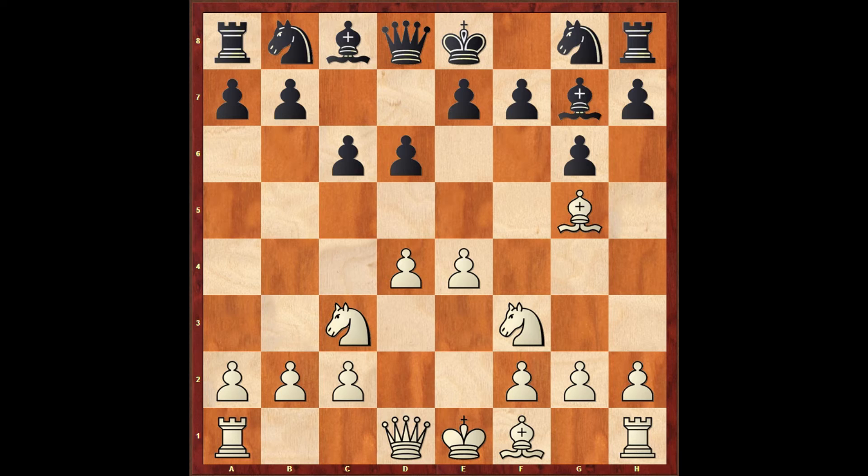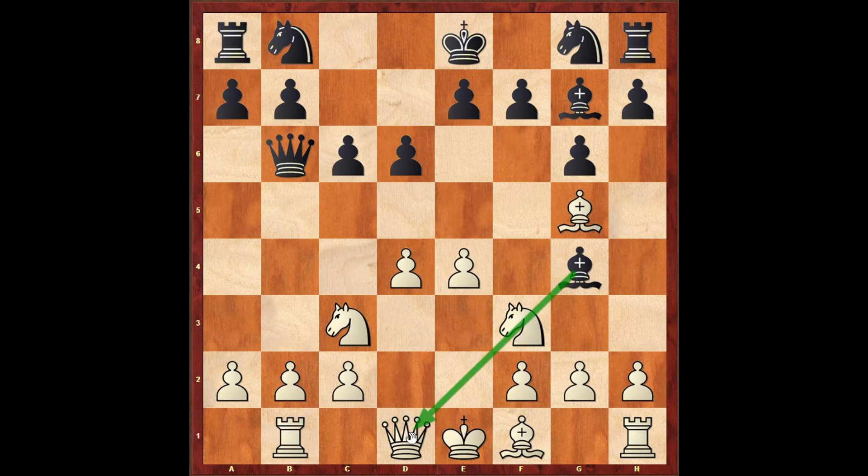After Bg5, Boris surprised me again by playing queen to b6. The regular move would probably be Nf6, but Boris wanted to test me. The idea behind this move is to directly attack the undefended b2 pawn. In case white plays rook to b1, black can play Bg4, pinning the knight, and white has some issues with the d4 pawn.